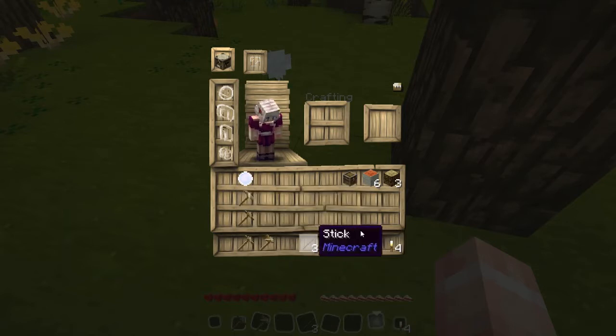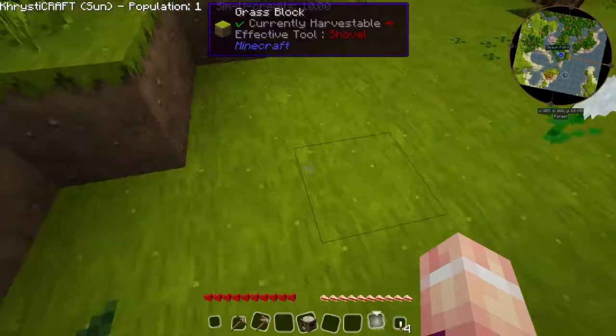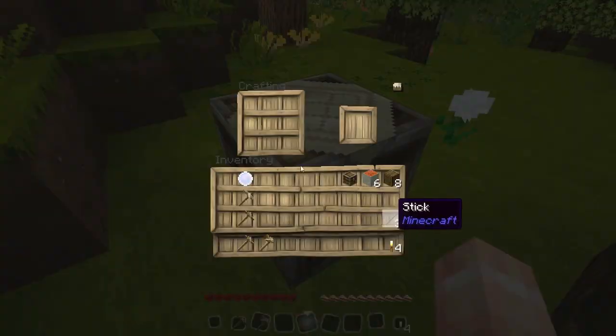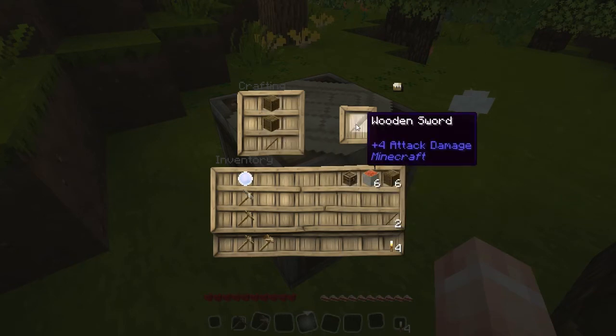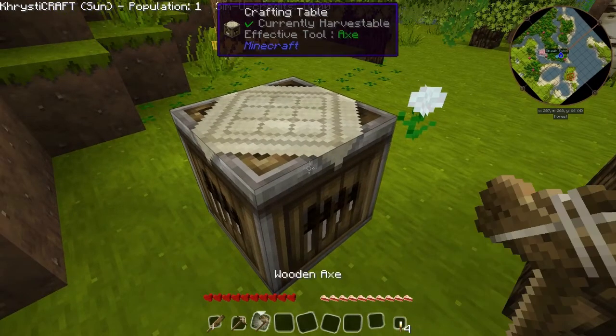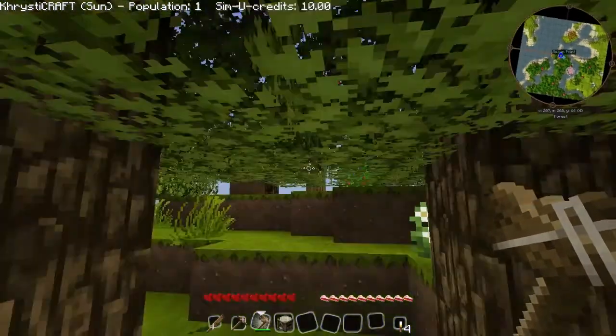The first thing we're going to do is we're going to make a crafting bench because I need a sword. So let's go ahead and craft me a sword - it's just going to be a little wooden sword, but that's okay.